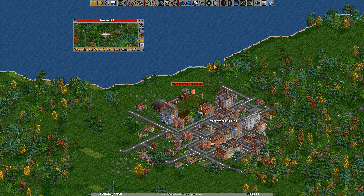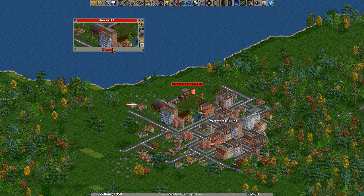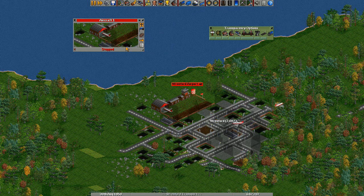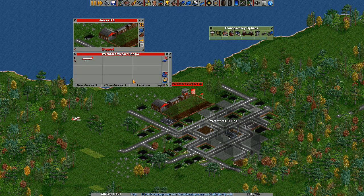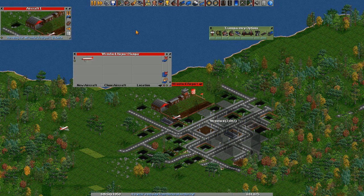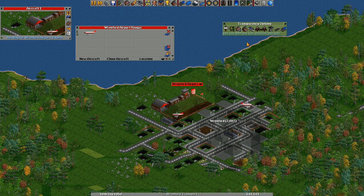It will find the nearest hangar and then go. I'm going to speed up the game to get it to land. Just behind that building there — I'll go to transparency options, just turned that building transparent. You can see he's heading into the hangar. He will now wait in the hangar until he's told to do something else. Click on the hangar and there it is — we select him and tell him to get on his way again because we didn't really want him to stop.